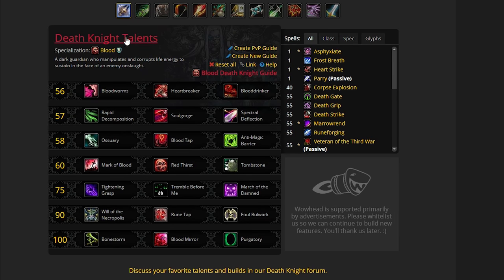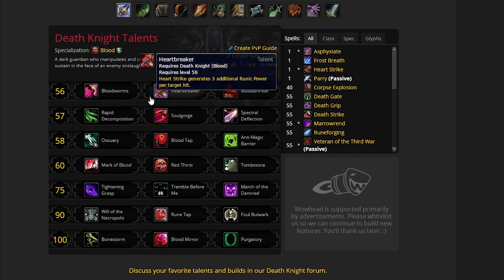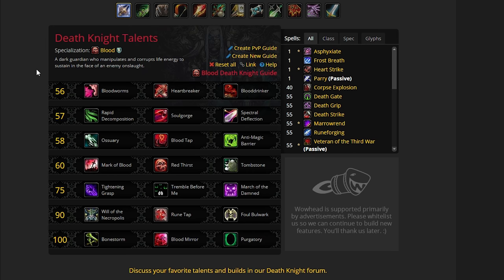Hey guys, in this video we're going to look at the Death Knight talents, artifact points, and stat priorities. Let's get started with the Death Knight talents. These are talents for raiding in Emerald Nightmare.